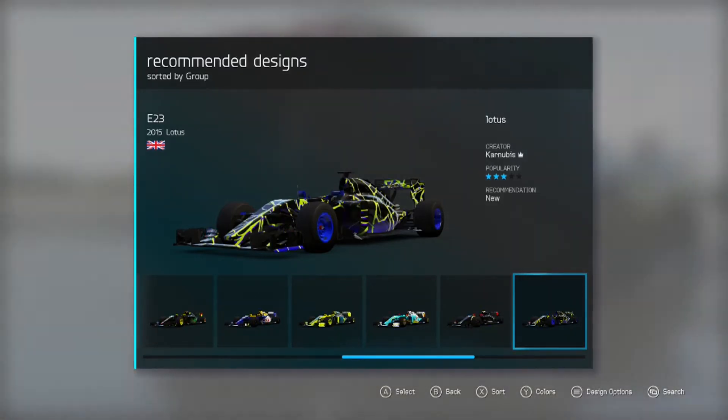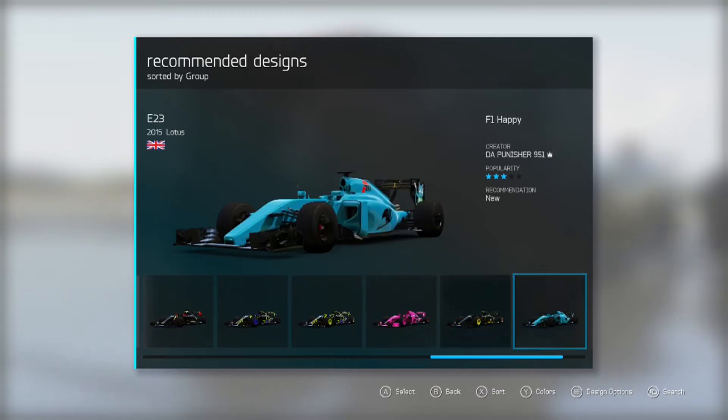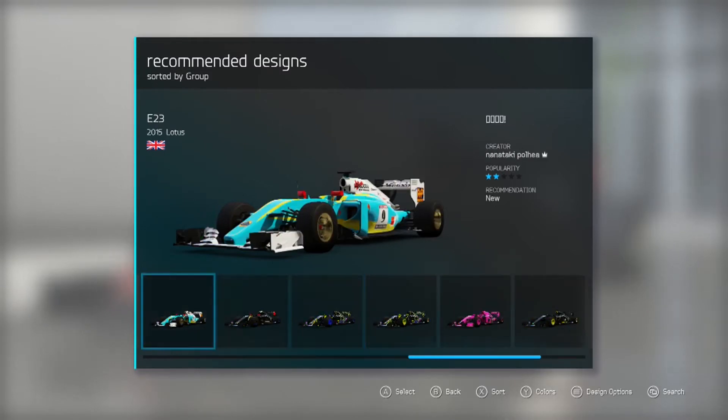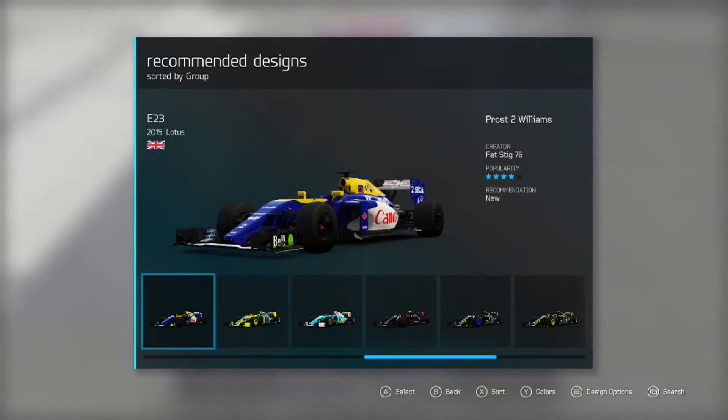There's the actual Lotus livery there, and we got some vibrant coloured ones. The Lotus in this game — the F1 car — looks pretty good, especially in the graphics and the livery. So the actual livery I decided to go for was the 1990s Williams livery. I believe Nigel Mansell raced in this sort of era with that livery on his Williams, except it's on a modern day Lotus F1 car. I think it's kind of cool — contrasting the new and the old era.